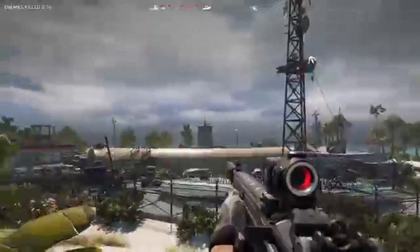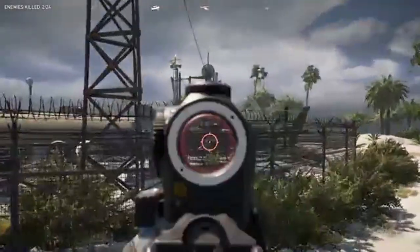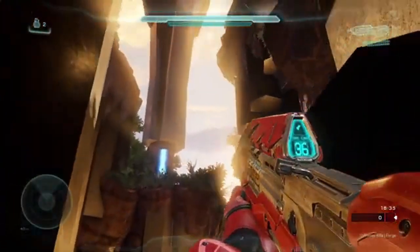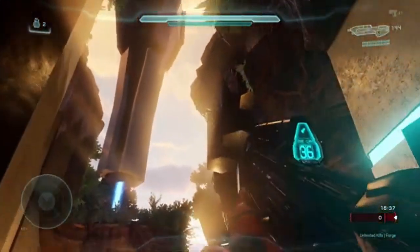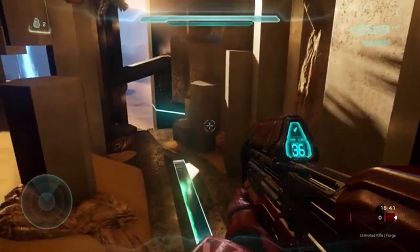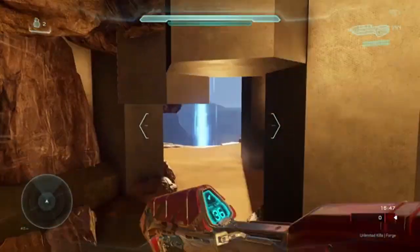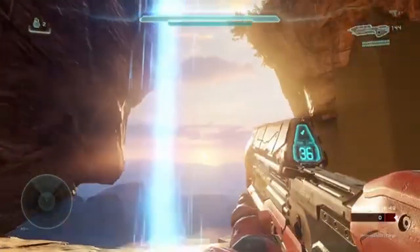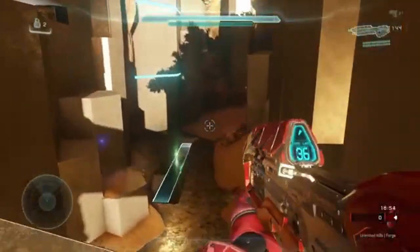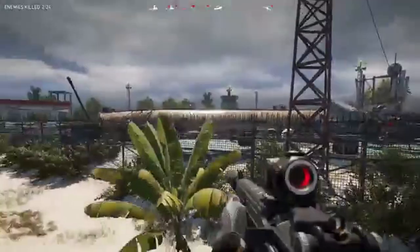Custom campaigns, I believe, would be one of the elements that take forge to the next level. If you look at what was in Halo 5, you had bodies for the first time ever, you had placeable terrain blocks — massive hills, flat lands, ramps — a variety of different terrain options you could lay down.